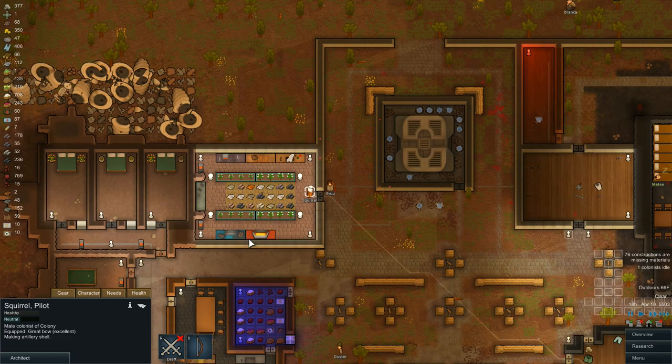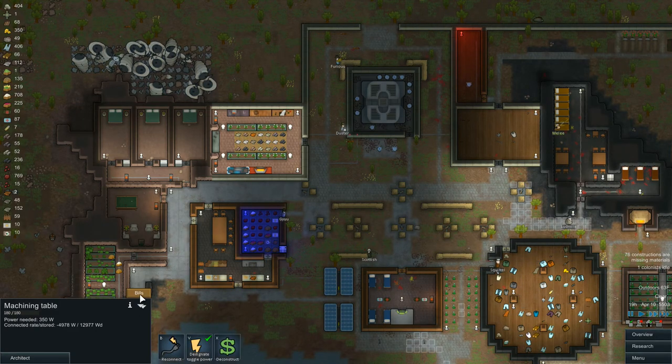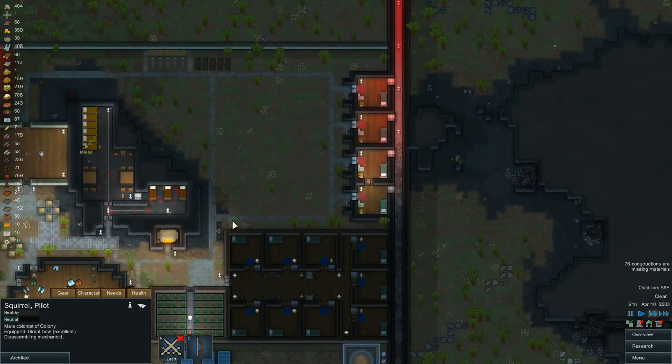I really wish I could — I keep telling him to prioritize and he goes and does it once. But what are you doing? Making an artillery shell? No — disassemble mechs. Why is that above there? I don't want this above there. Bad squirrel.